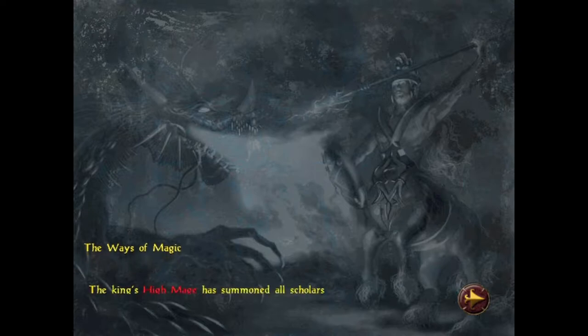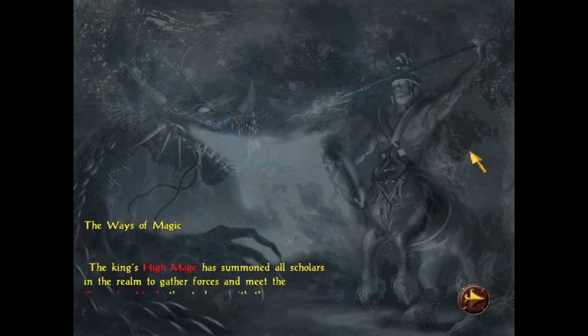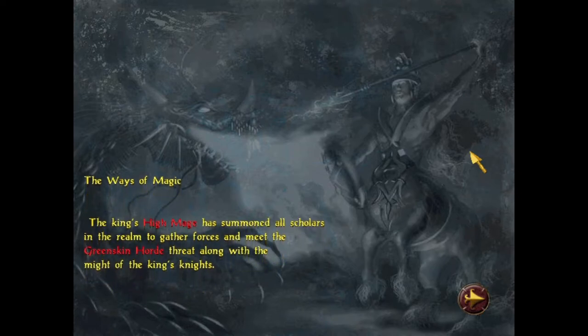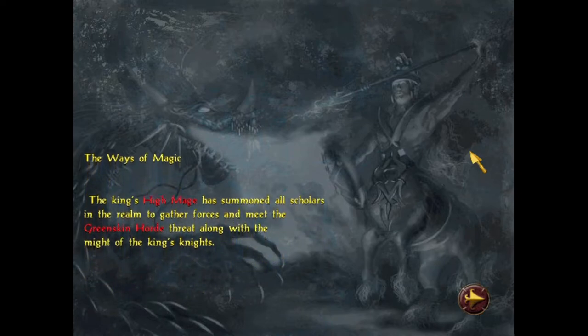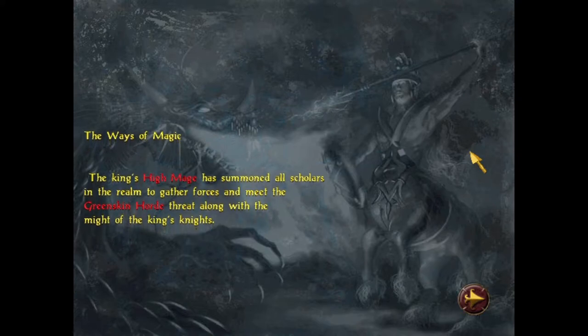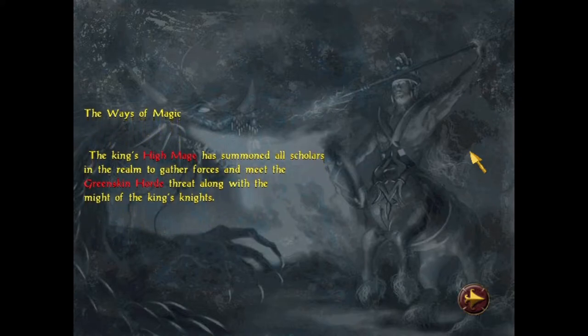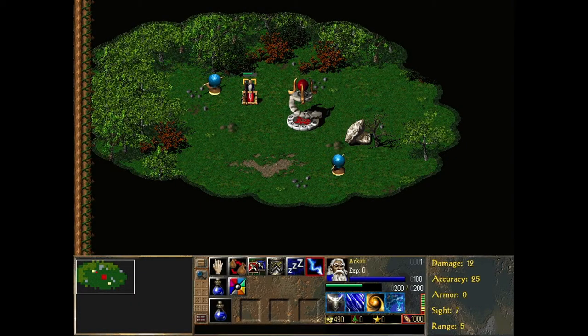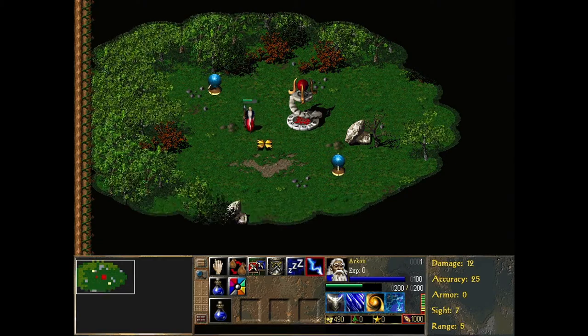Hello everyone, welcome to Rival Realms and welcome to the first introductory mission, in the Ways of Magic. The King's High Mage has summoned all scholars in the realm to gather forces and meet the Greenskin Horde threat along with the might of the King's Knights. So this is our first introductory mission. We control Archon, the wizard.